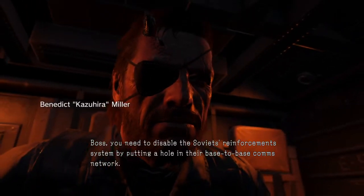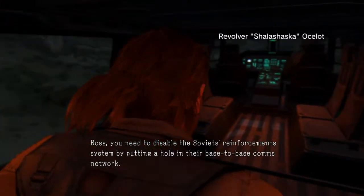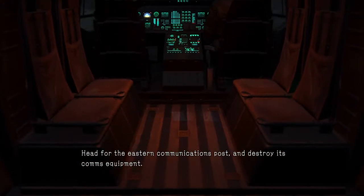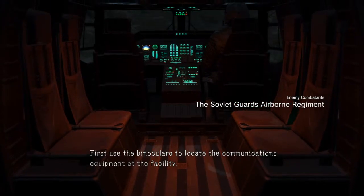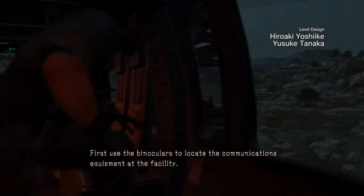Boss, you need to disable the Soviet's reinforcement system by putting a hole in their base-to-base comms network. Head for the Eastern Communications Post and destroy its comms equipment. First, use the binoculars to locate the communications equipment at the facility.